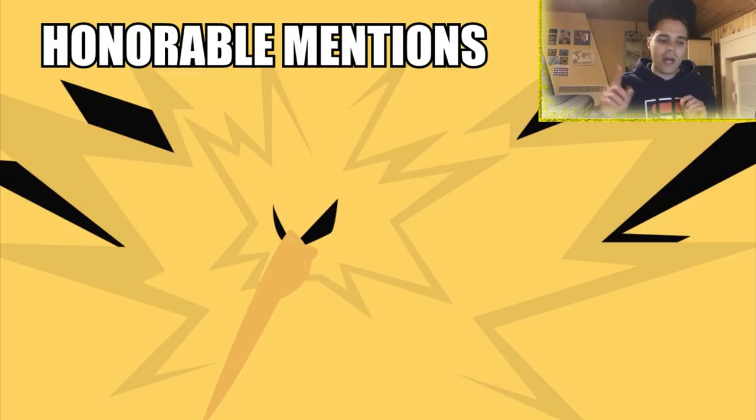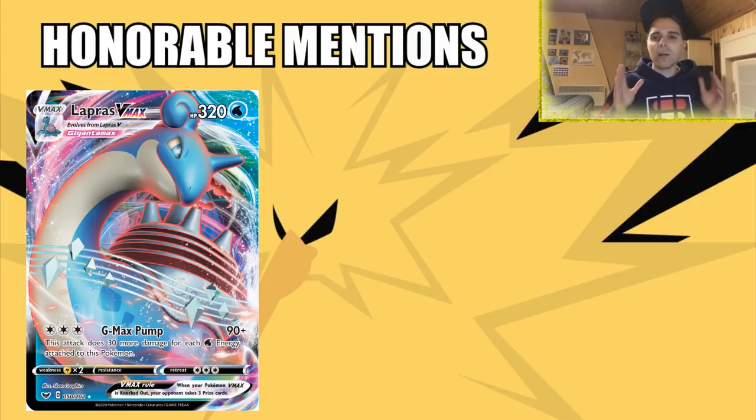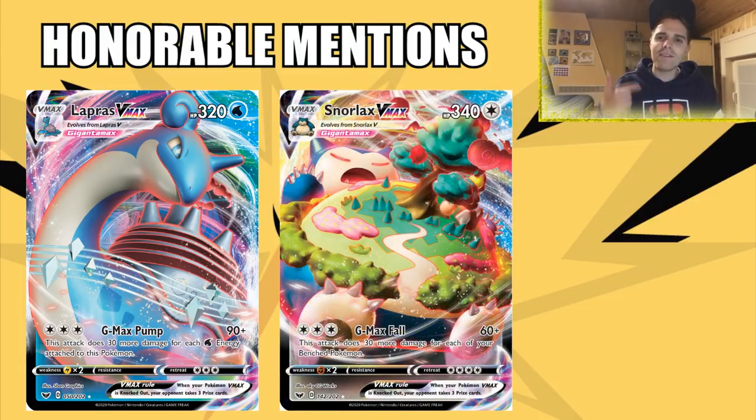We have a couple of honorable mentions before we get started: Lapras V and VMAX. They're great, especially paired with Frosmoth to accelerate energies, but they're not in the top 20 because of a nasty weakness to Lightning. With Pikarom getting more popularity since the Japanese results, Lapras is excluded. Then we have Snorlax V and VMAX — the damage output is a little low, considering Zacian V is not one-shotted by Snorlax VMAX's attack, and we still have Metal Frying Pan making one-hit KOs difficult.